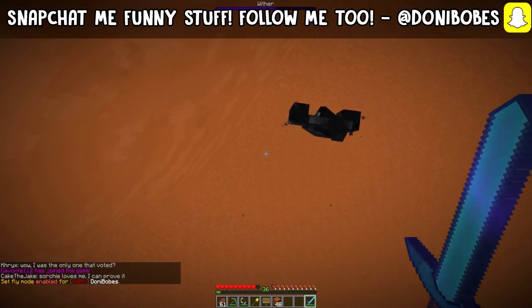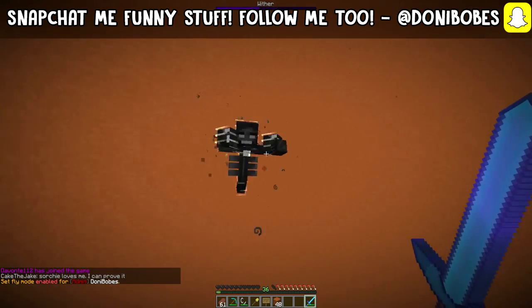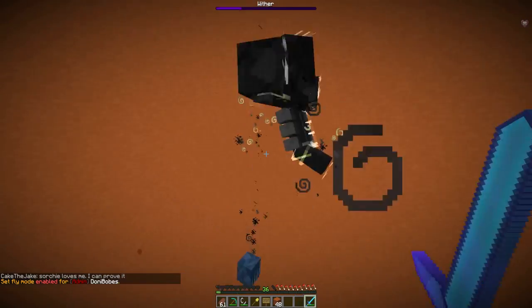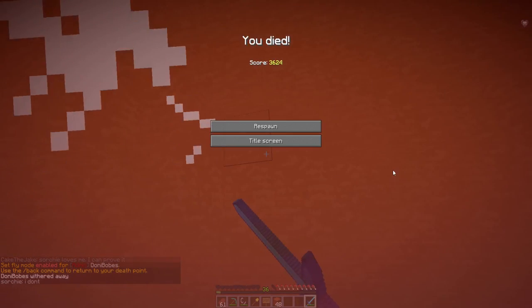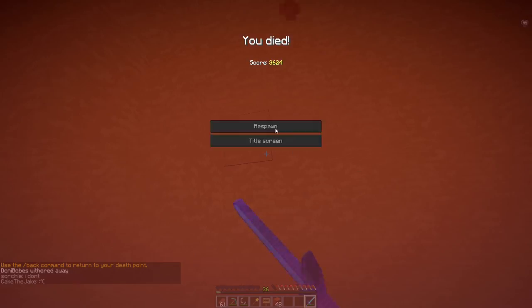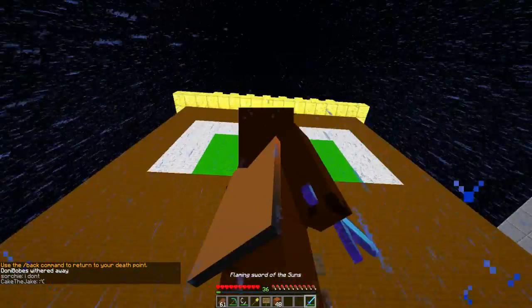He's using fly. Fly enabled for your boy. Now he wants to come down to the ground. Oh dear, I'm dead, aren't I? I'm dead. Did I lose my sword? Did I freaking lose my sword? Keep inventories on.